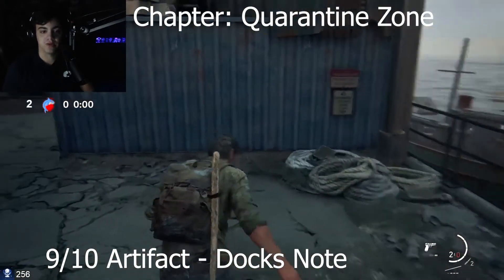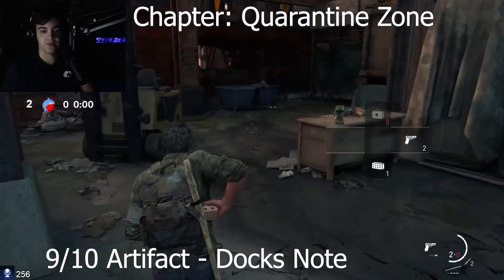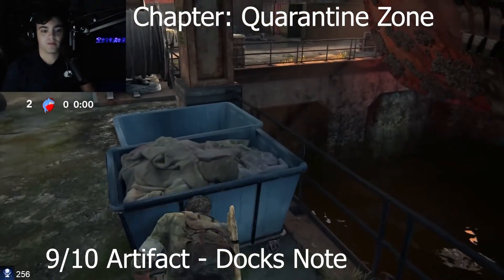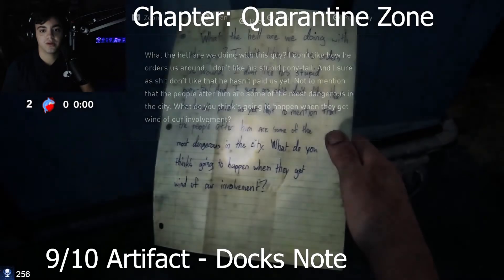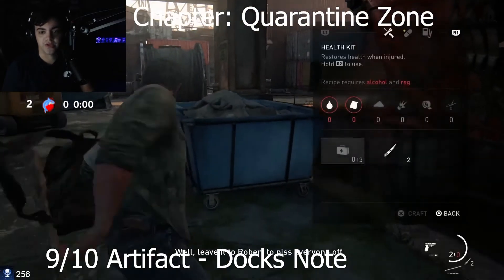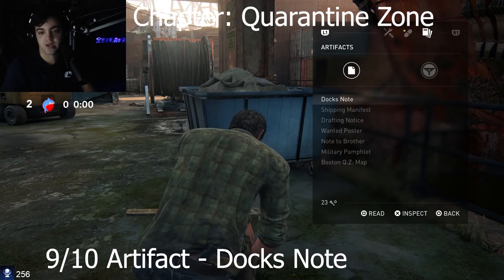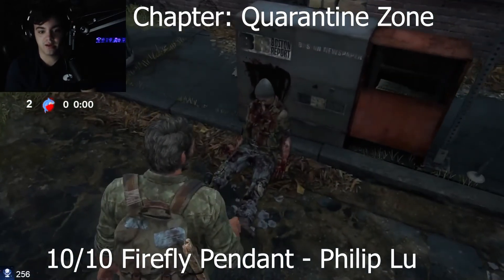I wonder who it was — I gotta read that later. This is gonna be the next one here. You can read it in my collectibles menu. So we just got the ones called Shipping Manifest, and then that one right there is called Doc's. That's eight of nine — I could be wrong.